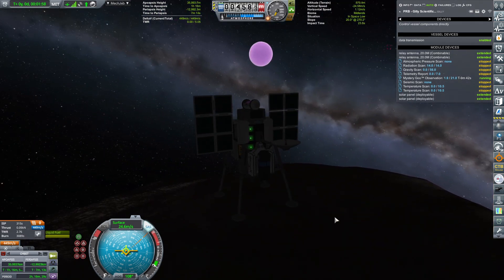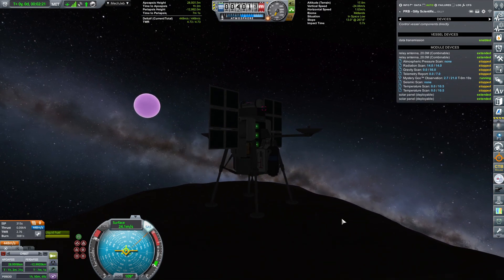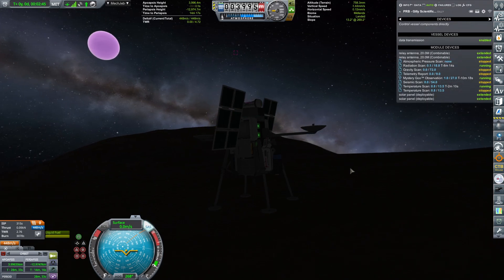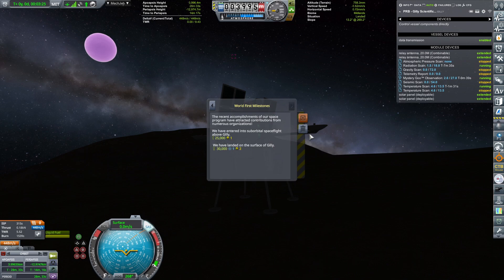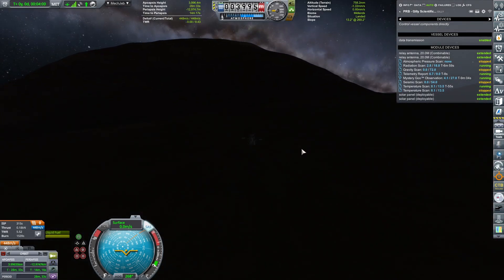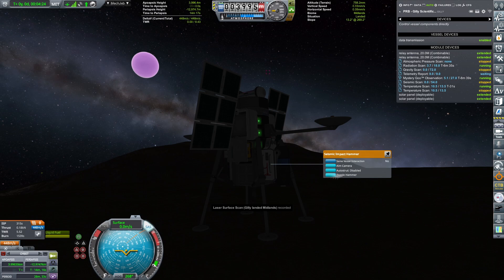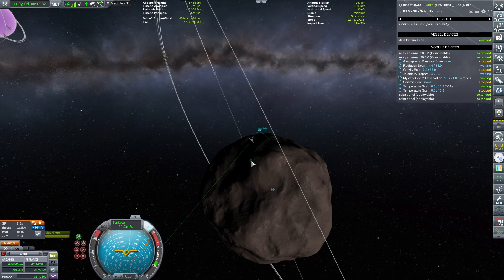There we go — shame it's in shadow. But as soon as we do some science in the Midlands — and we've landed, apparently. The tiny legs can suffice; the lander is quite light. So we have landed on the surface of Gilly, and I'm doing my darndest to get us some science. Contract complete — beautiful! I'm cramming in all the science experiments I can, avoiding the gravity scan, seismic scan, and the big ones because those generate huge amounts of data that clog the antennas.